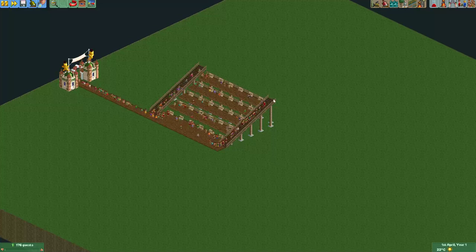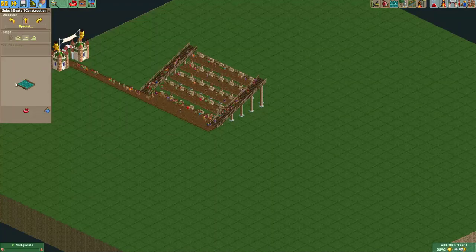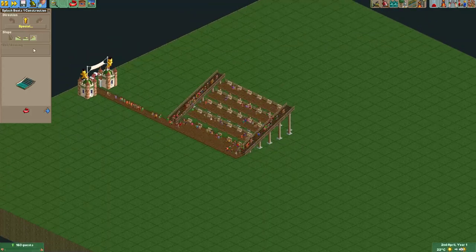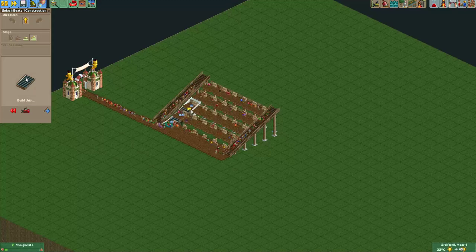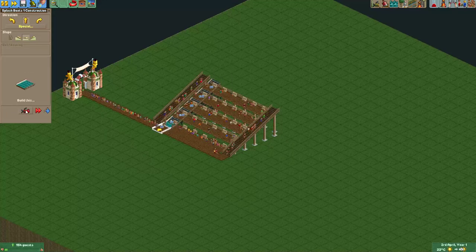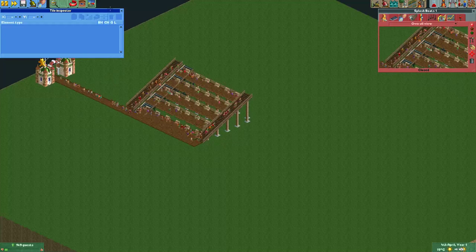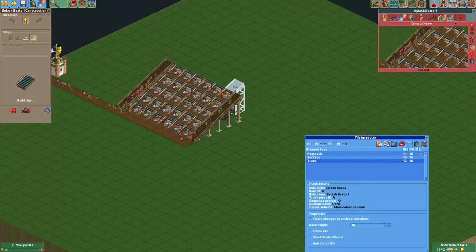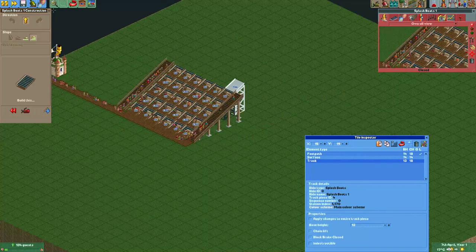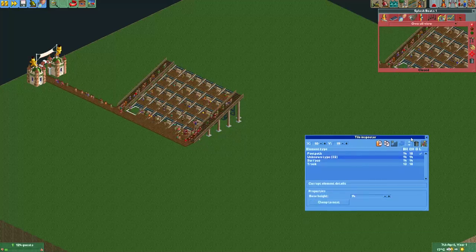Now of course this grandstand doesn't look very nice yet. So for that we'll use the next trick, which is using this splash boat track. We're not going to make the guests wet, but let's disable clearance checks and start building a track here. We'll delete the first piece and make a lift hill track there, then copy and paste the track piece a few times. All that's left to do is make these paths invisible, and for that we will use the tile inspector — you can select the footpath and make it invisible with a corrupt element.